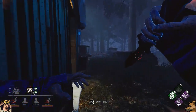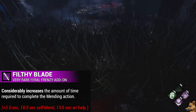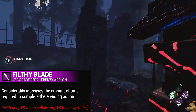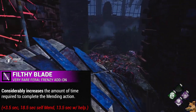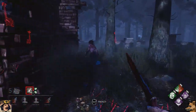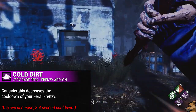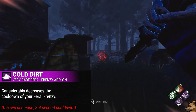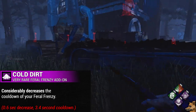We also have Filthy Blade, which will considerably increase the amount of time required for survivors to complete the Mending action — a 3.5-second increase to the Mend Timer, bringing it up to 18.5 seconds for a survivor to mend themselves, or 13.5 seconds to have another single survivor mend them. And the final very rare add-on for the Legion is Cold Dirt, which will considerably decrease the cooldown of your Feral Frenzy. In typical fashion, 'considerably' is extremely misused here — it means only a 0.6-second reduction, bringing it down to 3.4 seconds.